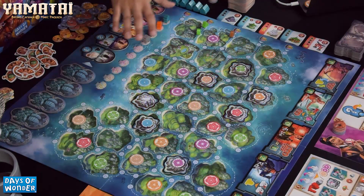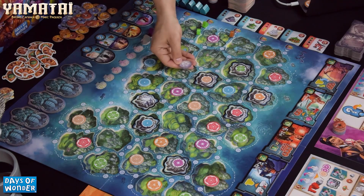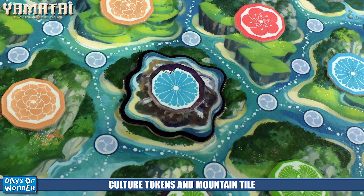Each of the islands at the start of the game, when you seed the board, you're going to randomly turn over culture tokens — there is one for each island. Some will leave the culture token there, some will have a black border signifying they belong on a mountain, some are flat-out mountains, and some have nothing on the back — they're just empty islands. This sets up a nice variable setup.